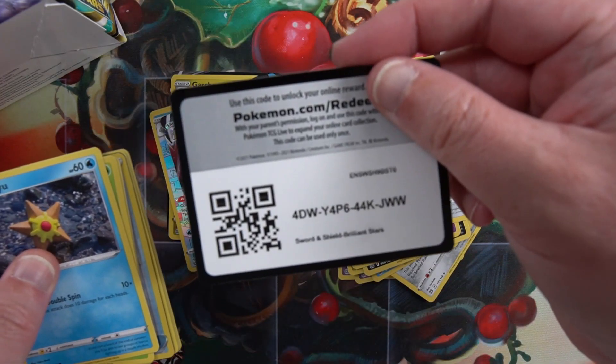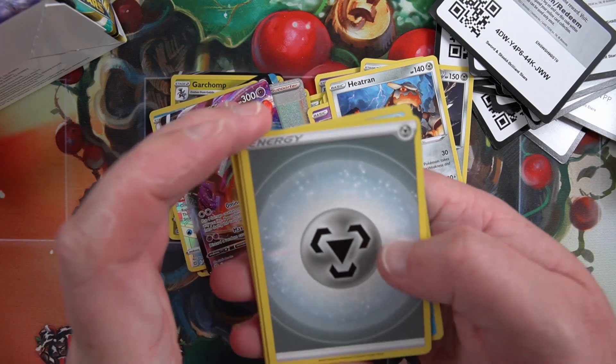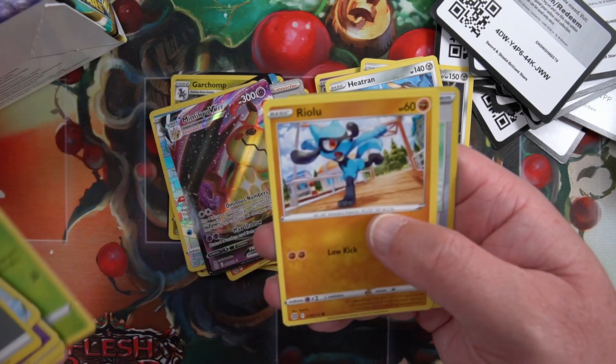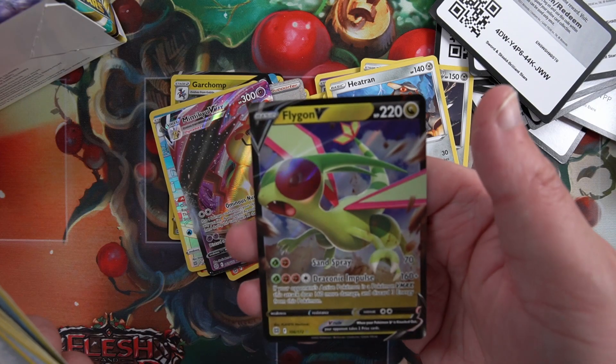Code card, for the front. Pride, Staryu, Freshwater Set reverse - into a Flygon V.